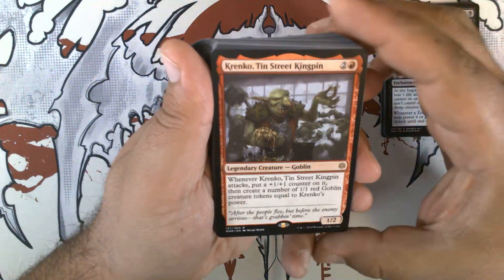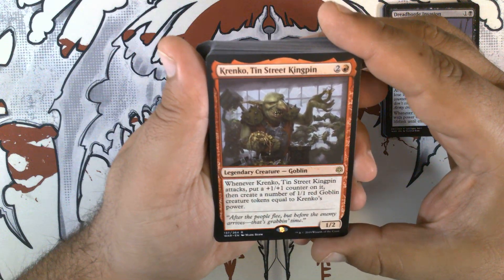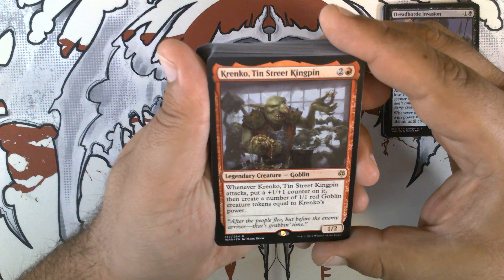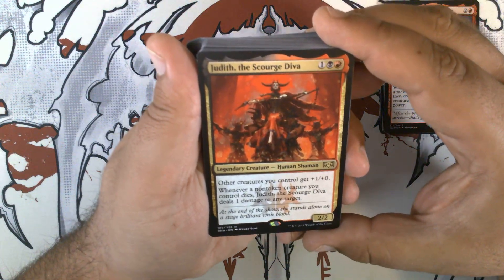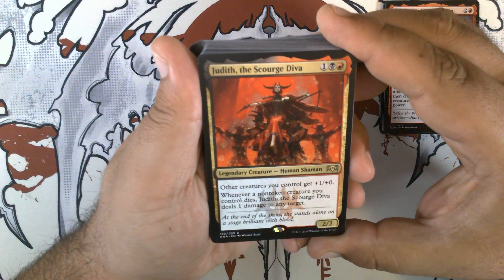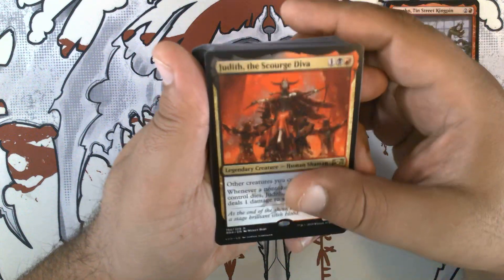We have Krenko, Tin Street Kingpin. Two and a red for a 1/2 legendary goblin. Whenever it attacks, put a +1/+1 counter on it, then create a number of 1/1 red goblin creature tokens equal to Krenko's power. Judith, the Scourge Diva — one black and a red for a 2/2 legendary human. Other creatures you control get +1/+0. Whenever a non-token creature you control dies, Judith, the Scourge Diva deals 1 damage to any target.